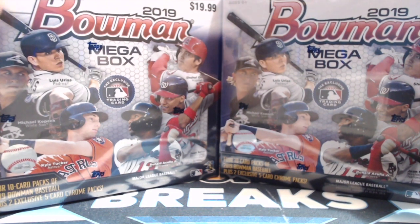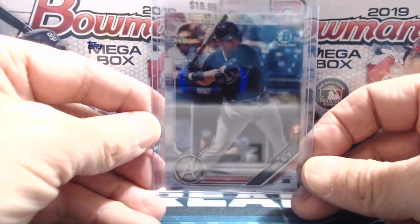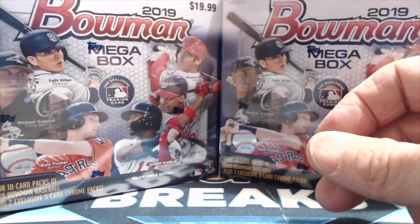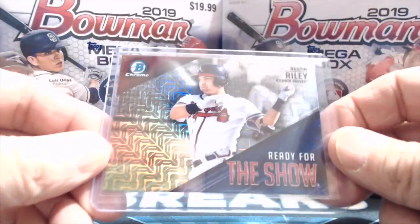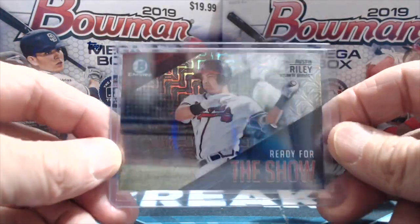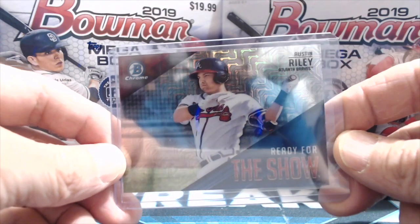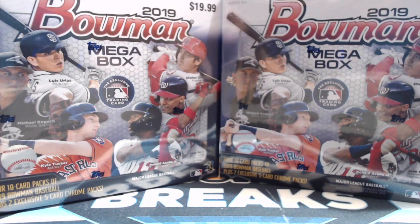We'll break a few on our channel. We already opened up one box off camera and pulled one of these mojo refractors — Austin Riley, who's playing really well, just got called up for the Braves and hit a home run the other day. And here's another Austin Riley mojo refractor. You can see the look of those cards.